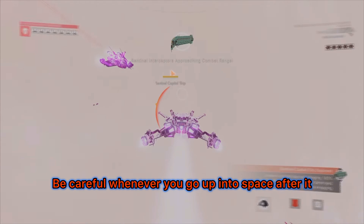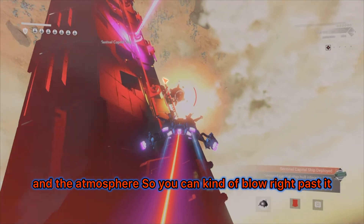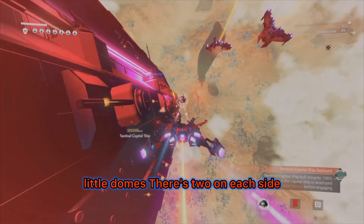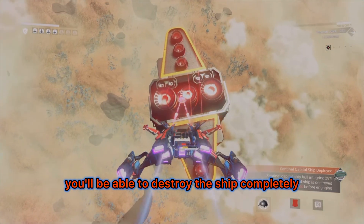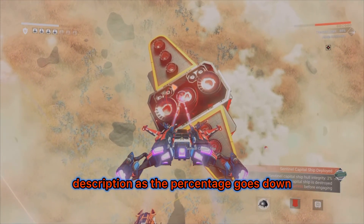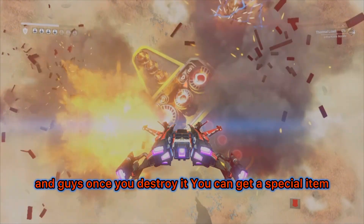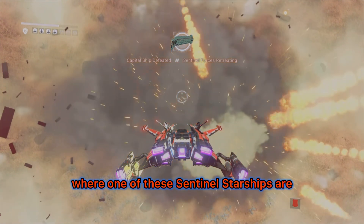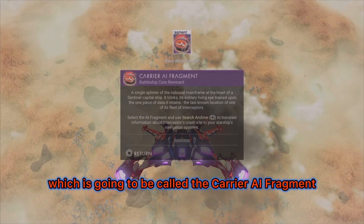Be careful when you go up into space after the freighter because it's right at the edge of space and the atmosphere, so you can blow right past it. Look for the little domes — two on each side that control the shield. Once you destroy them you can destroy the ship completely. Watch the bottom right as the percentage goes down. Once you destroy it, you can get a special item called the Carrier AI Fragment that lets you detect exactly where one of these sentinel starships is.